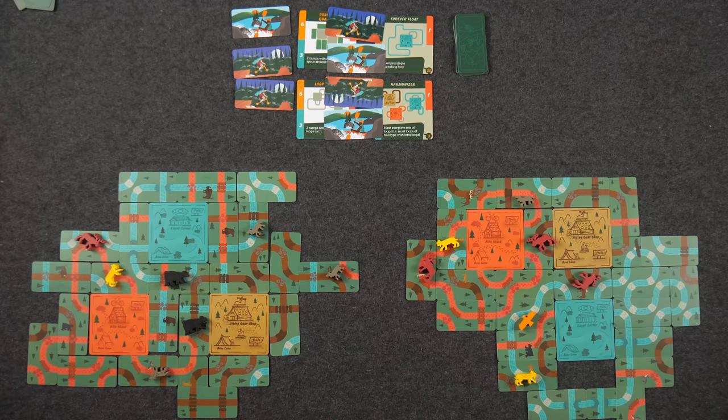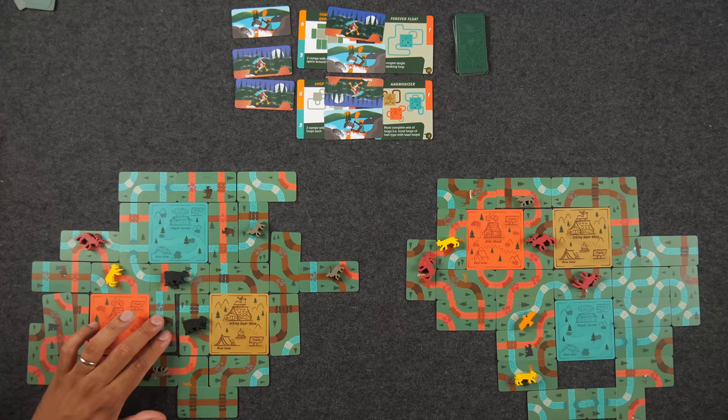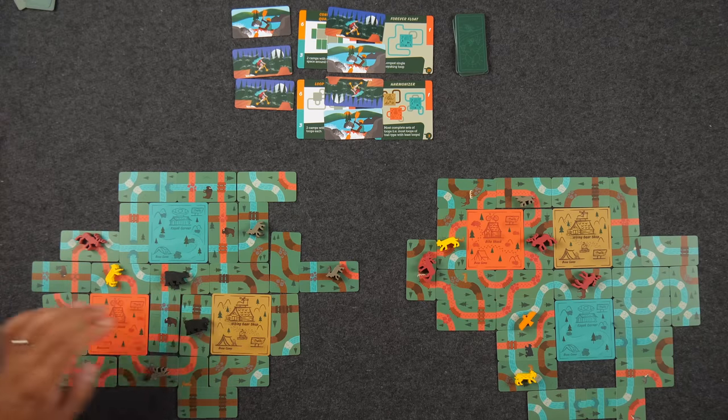Naveen acknowledges he wasted some cards on the bottom trail and lost track of his open trails. Monique and Naveen reflect on the game: with each play they've gotten better, but Monique maintains her distance. Naveen admits he's horrible at Ryan Courtney games — it's the abstract part he really struggles with. Monique notes he was overbuilding well, and that's what you want to do in a game like this. You really want to figure out how to make these trails snake — it never feels good to do a complete overbuild, but if it gets you to complete a loop, do it.